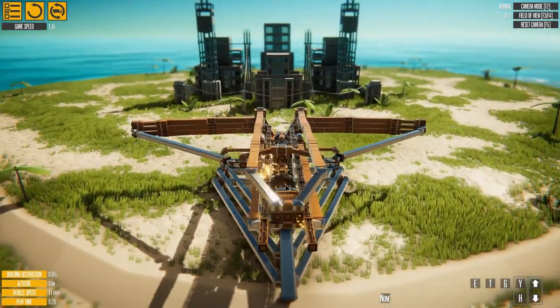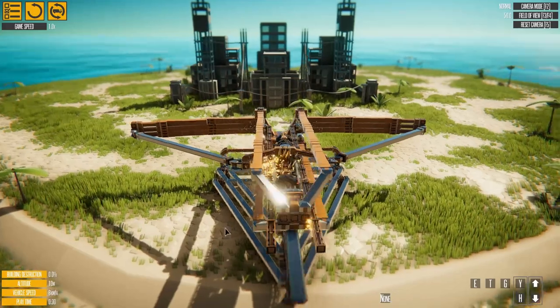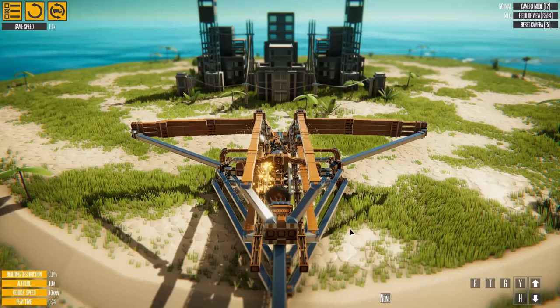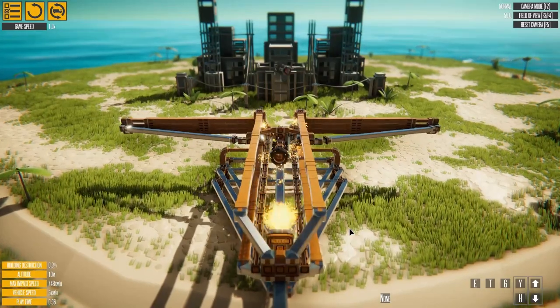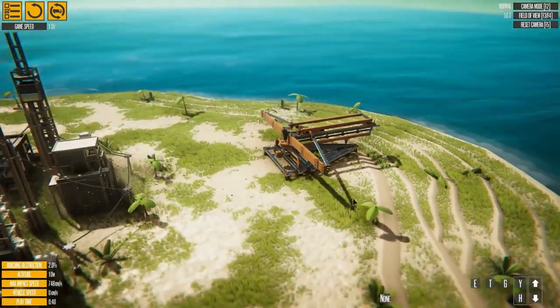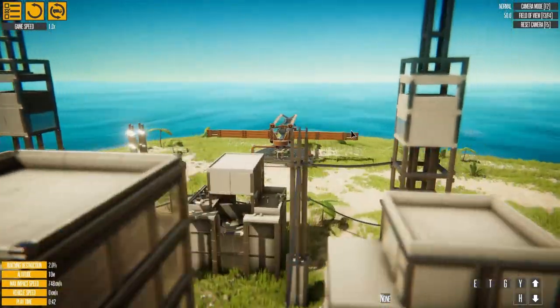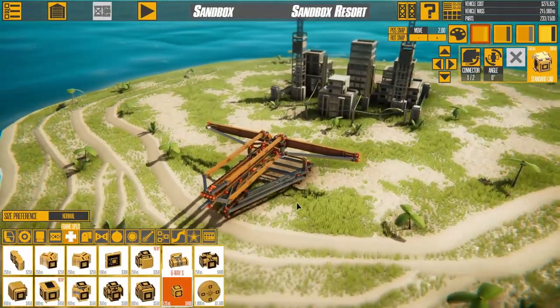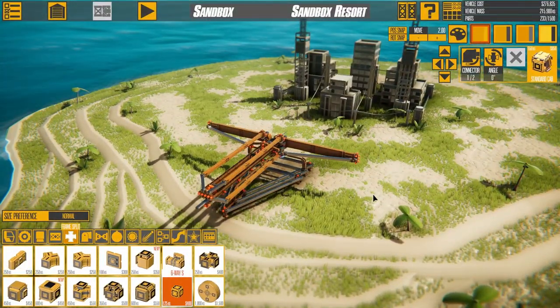I got everything lined up — I had to delete the other shots because they kept colliding and causing this creation to lose control. So if we hit E and then T, that was awfully powerful — pretty damn destructive. It doesn't look like it went all the way through the building but I'd say that was a really nice attempt at a ballista, definitely a lot better than mine.